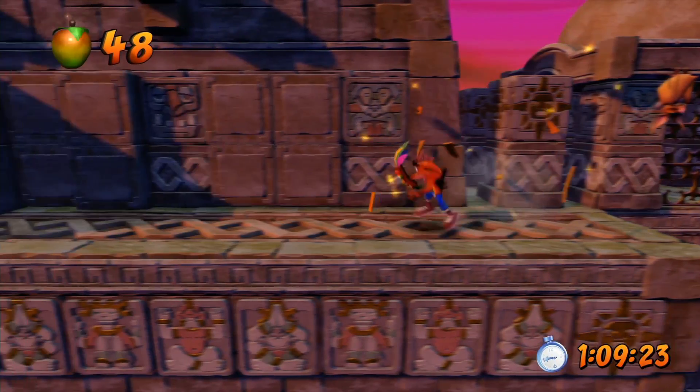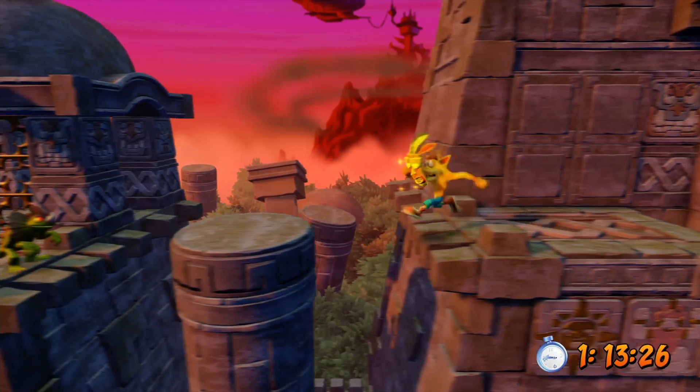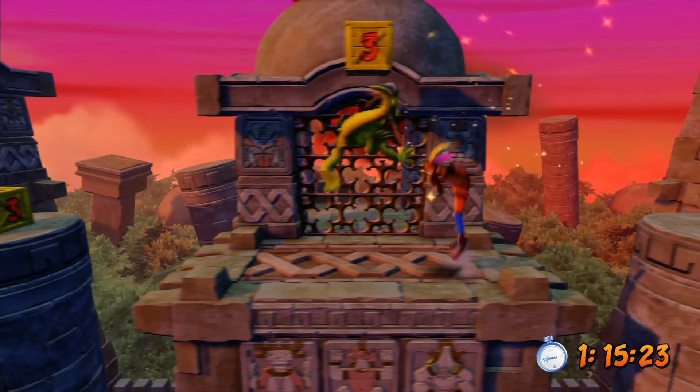So we're going to hit Aku right here. Keep in mind this game is 3D, so you can jump around it. Do not do that in Piston It Away in Crash 2 — it does not work, don't know why.